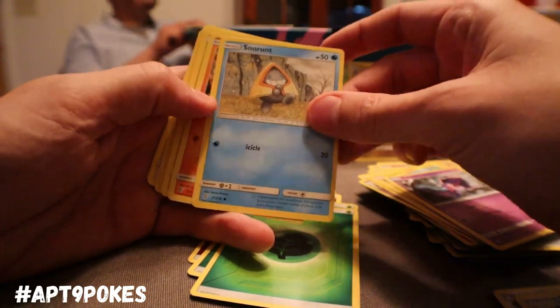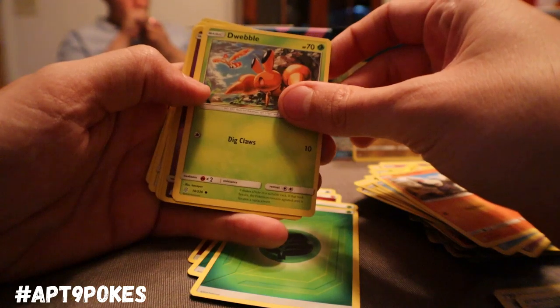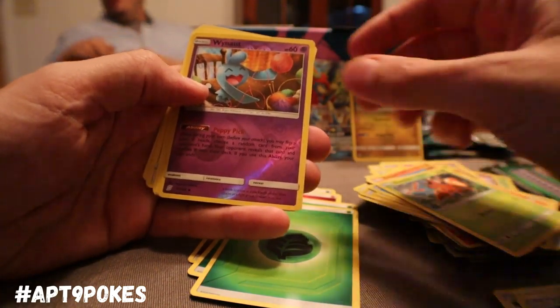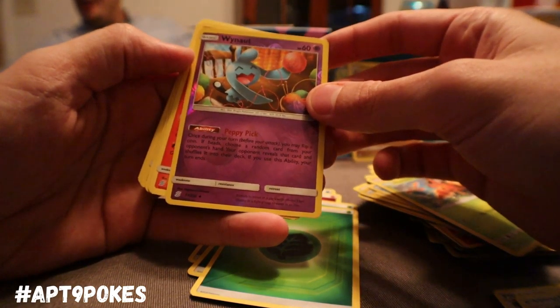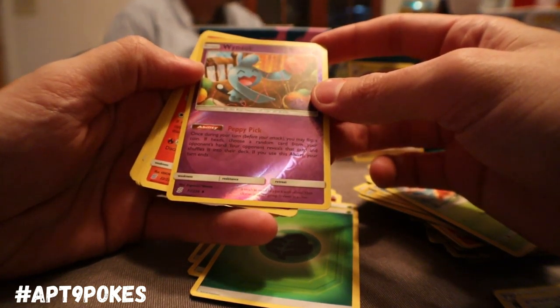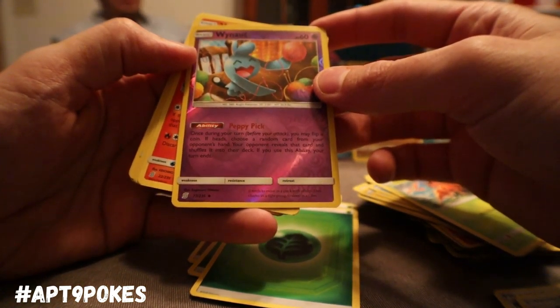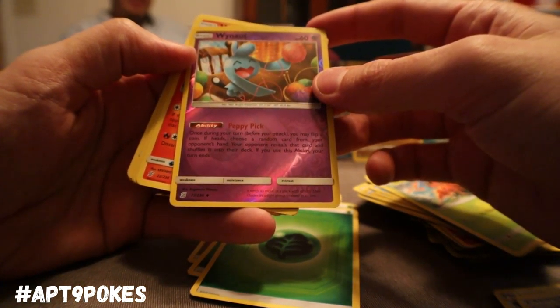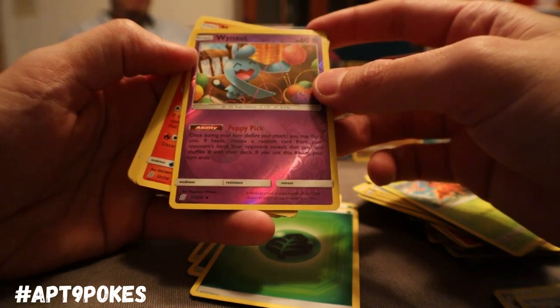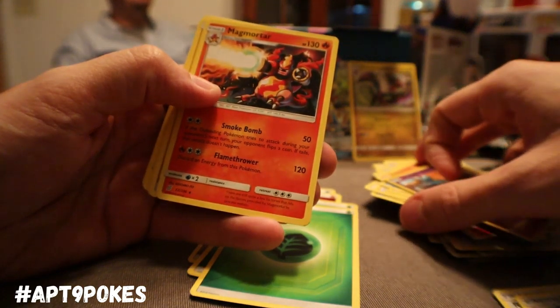Koi Pol, Snorunt, Drillbur. Got myself a Dwebble — why not? Happy Tick: once during your turn before your attack, you may flip a coin. If heads, choose a random card from your opponent's hand, your opponent reveals that card and shuffles it into their deck. But if you use this ability your turn ends — so you can't just be cool and use that alongside an attack.